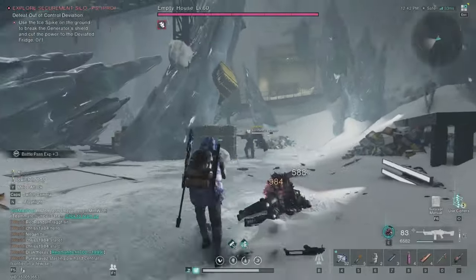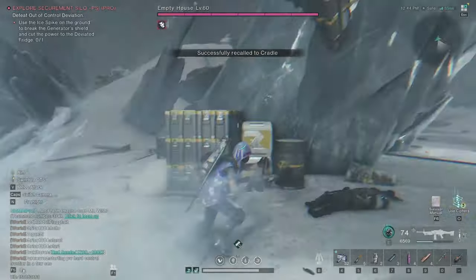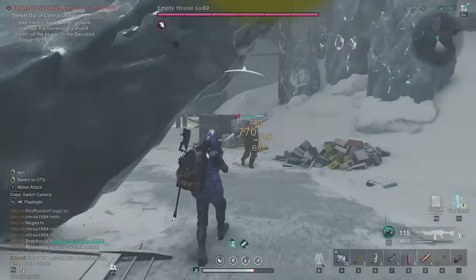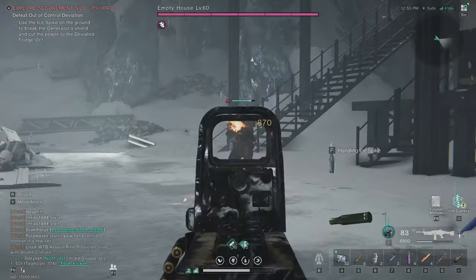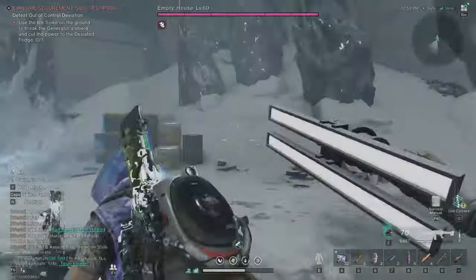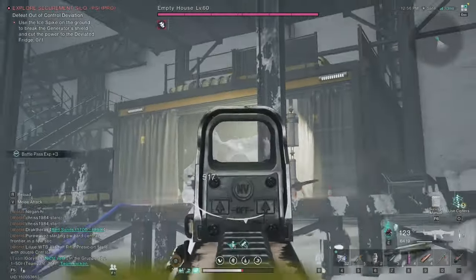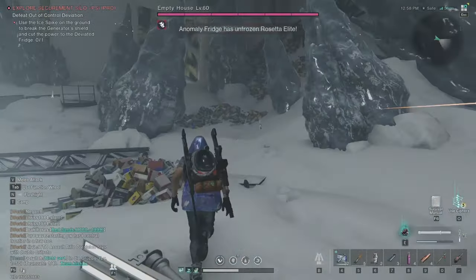Remove the deviation and reload. The boss is hitting but we don't care. The next generator is all the way up here — we need to kill these two guys first, then take one ice spike and shoot it there. That's the third one done. I'll use one health item now.